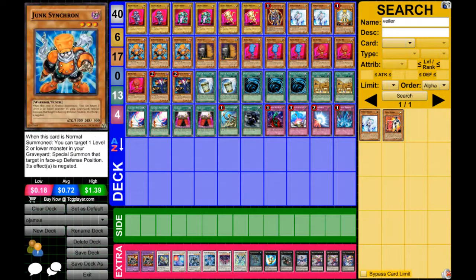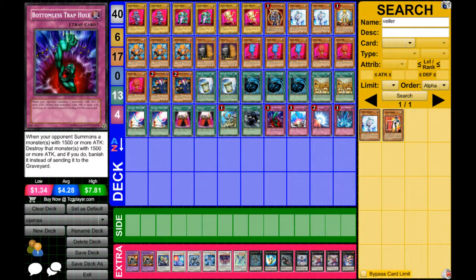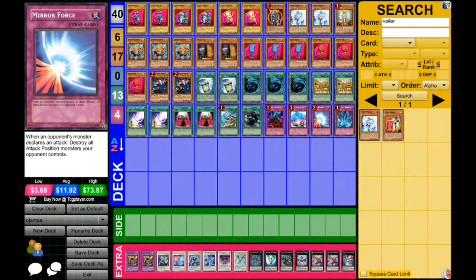Then we have one Roda to add Junk Synchron. Then we have one Tri — that can summon your level two or lower monsters. For traps we have one Bottomless Trap Hole, one Soul Taker, and one Torrential Tribute.